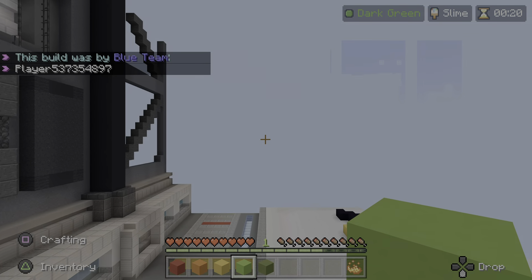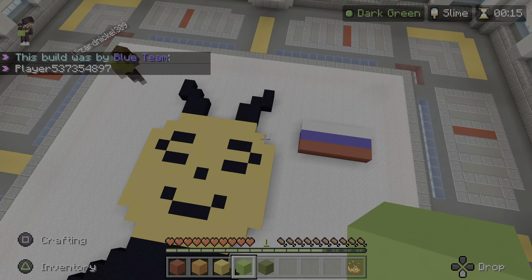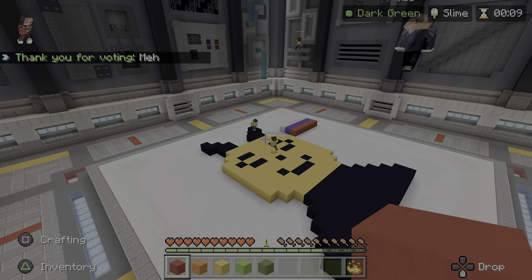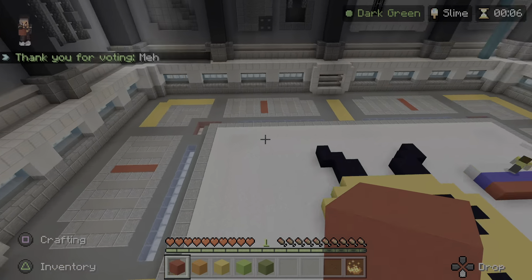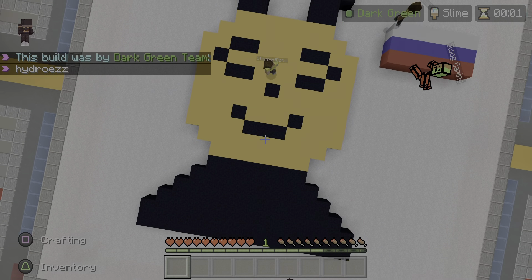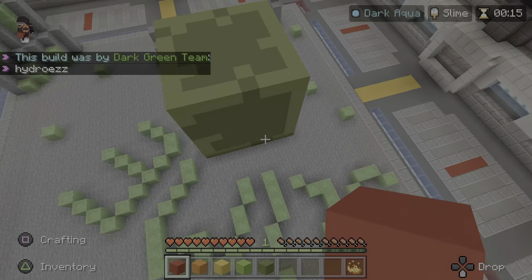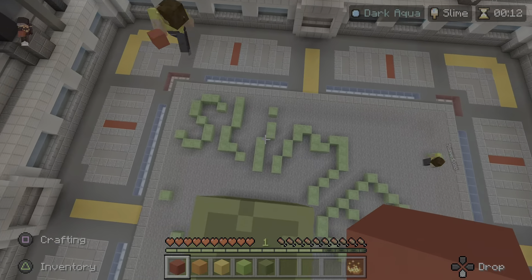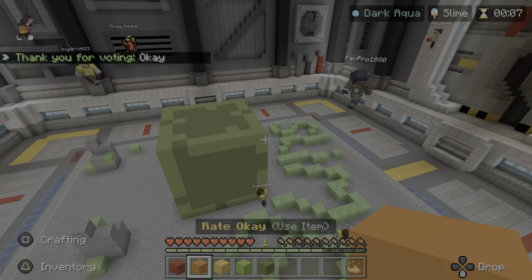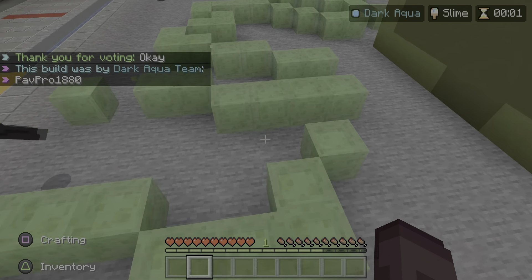Oh, I can vote great, but whatever. That one is - meh. Bad. I hate that build anyway. Let's not talk about that. What's our next build? Oh, it just says slime. It's okay - would have been meh without the text, but since they put slime there it's good.